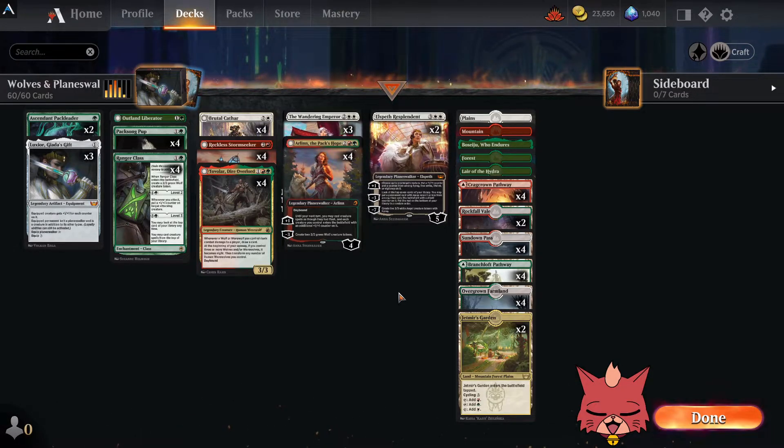We're back for some Wolves and Planeswalkers — this is a Streets of New Capenna standard build. We're going to go over the deck then hop right into some normal play mode. First things first, for anyone who may not know, I'm Redcat and I play aggro decks and any decks with red in them. We do have a relatively new Discord — there's a link in the description, make sure you join that.